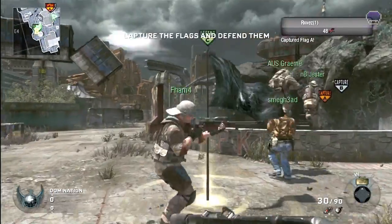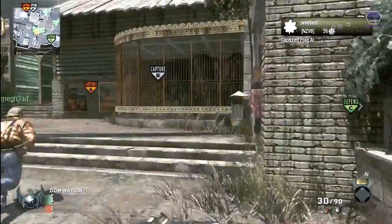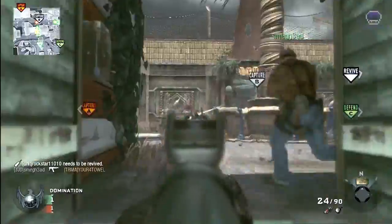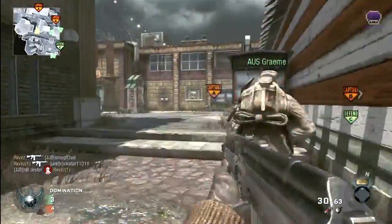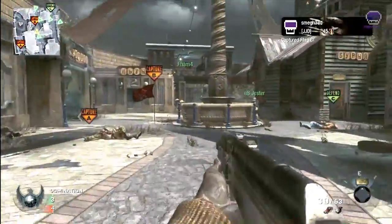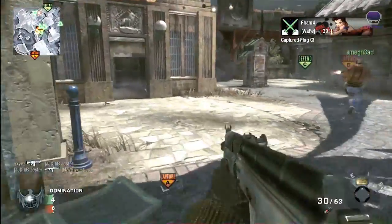Back in a row, yeah. And I am playing Zoo, one of the new maps in the Escalation map pack for Call of Duty Black Ops. This is the second map pack and it has four levels. It consists of Convoy, Zoo, Hotel, and Stockpile, as well as the new zombie map called Call of the Dead. And I'm going to be talking a little bit about those maps today over this gameplay.